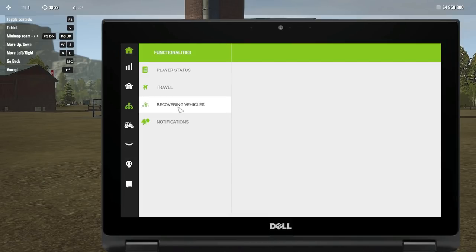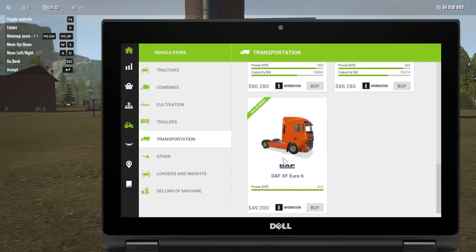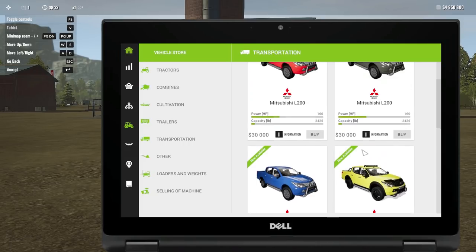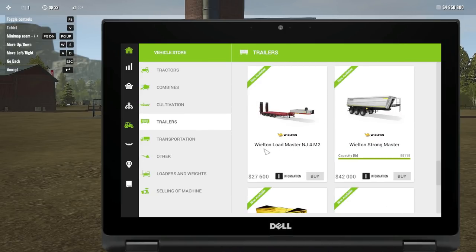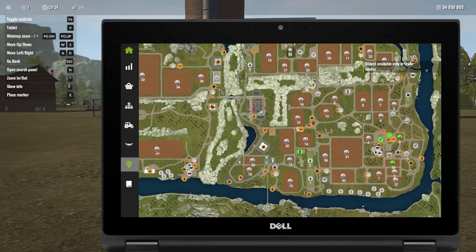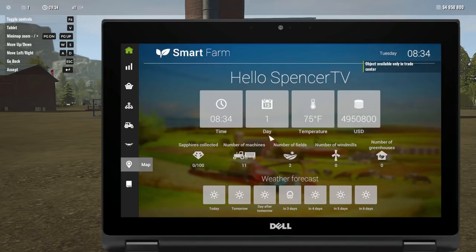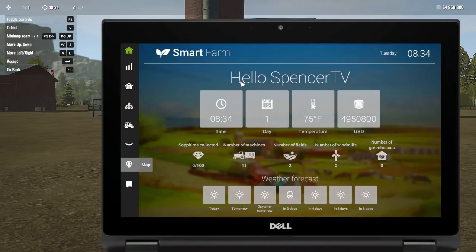There is traveling, here's how you reset vehicles, and here is your vehicle store. You can see cultivators, transport options. This is what we're about to get in — the DAF XF Euro 6. Oh, they've got the Mitsubishi trucks in there, we might have to buy one. So what we're going to get right now is let's go to trailers — we're going to get the Welton Load Master. It says 'object available only in trade center,' so let's go to the map. The trade center is a little shopping cart icon, so we have to go there and pick her up.